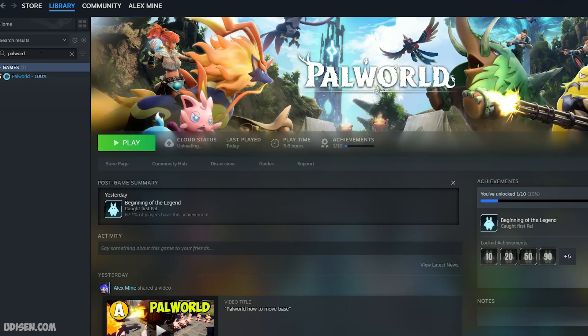Simply press Escape, go to your library in Steam, and find Palworld. Find this option in your list, press the right mouse button, and choose the option Properties.